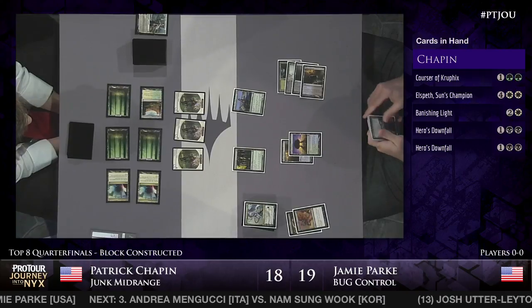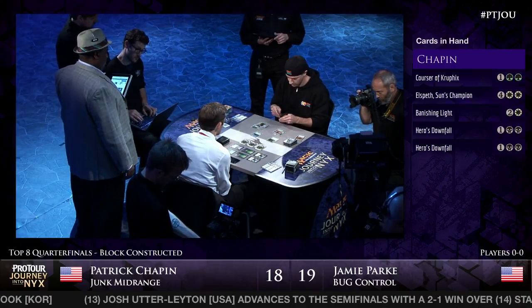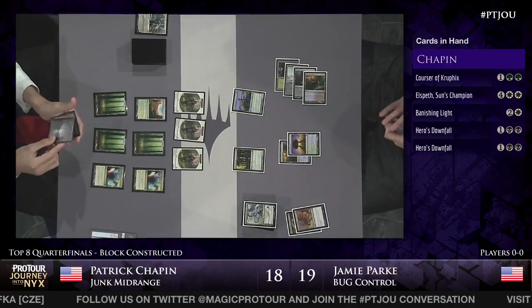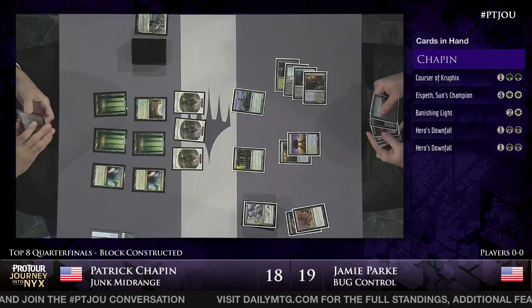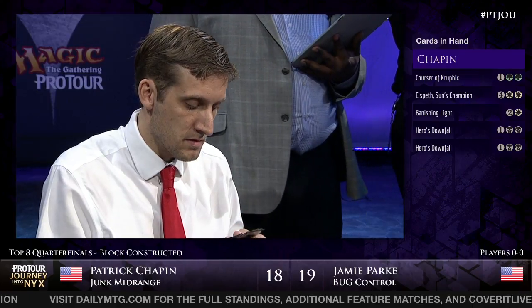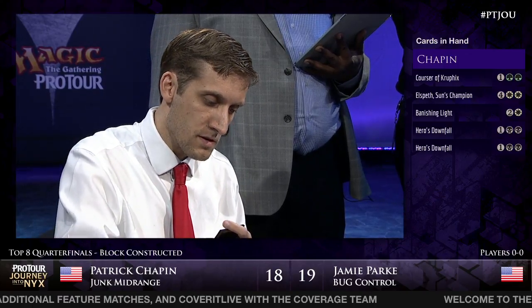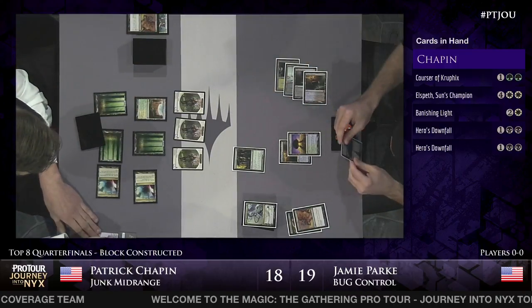Jamie has to decide if he wants to do anything about those tokens. He has access to two black mana if he taps his Sylvan Caryatid - he can represent Dissolve mana, although Patrick is nearly 100% sure he doesn't have it. Patrick has a lot of options next turn: play another Elspeth or play a Downfall into Courser of Kruphix. If Patrick wants to get the Courser off the table, between the draws from Kiora and the new card on top of the library, Jamie's going to be able to see another land on top of his deck. There's one Hero's Downfall used to take down the Courser of Kruphix.